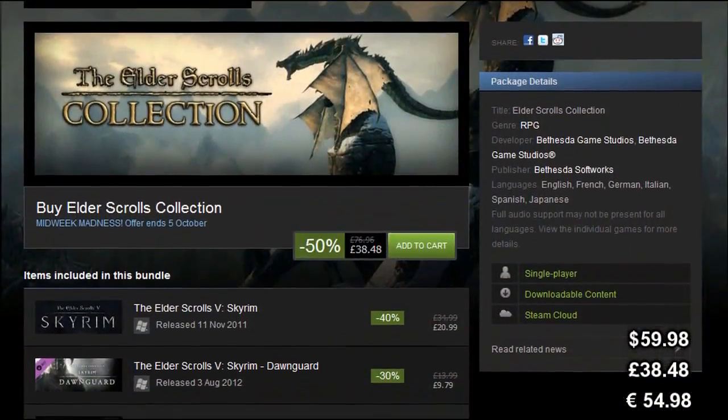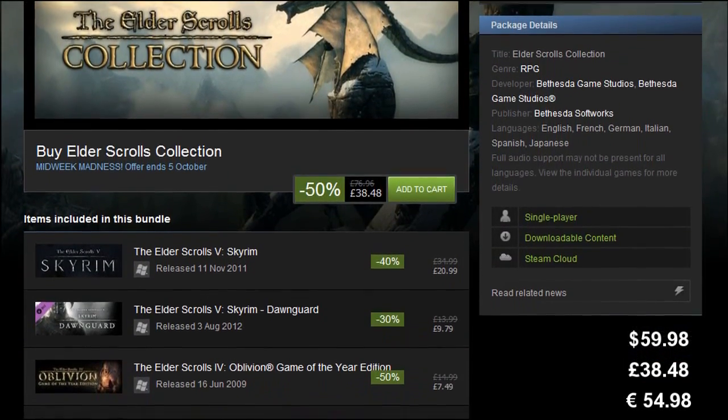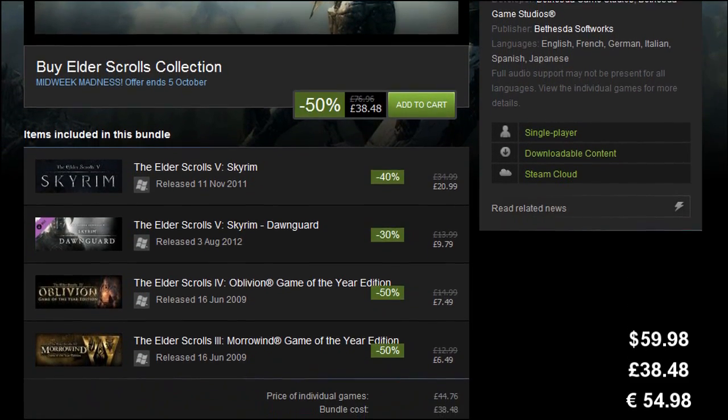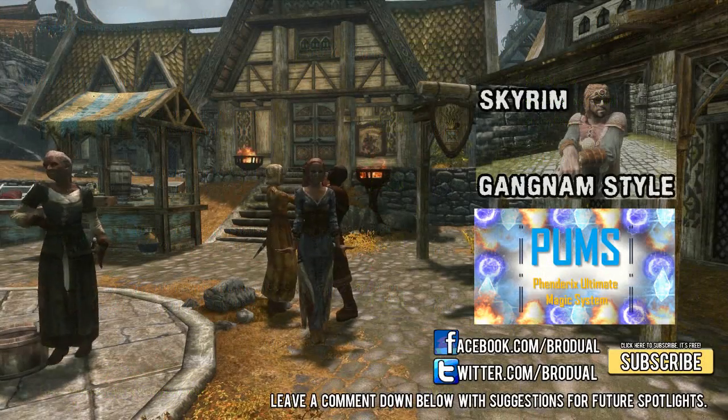The entire Elder Scrolls collection is on sale right now during the Midweek Madness on Steam. You can pick up the entire collection including Skyrim, Dawnguard, Oblivion and Morrowind, including all DLCs, for 50% of the original price. But if you only want to select a few of the items then you can buy them separately, but Skyrim and Dawnguard will cost you a little more.